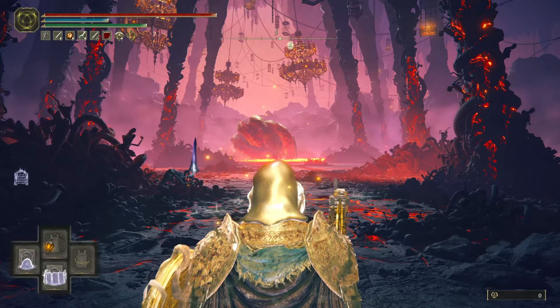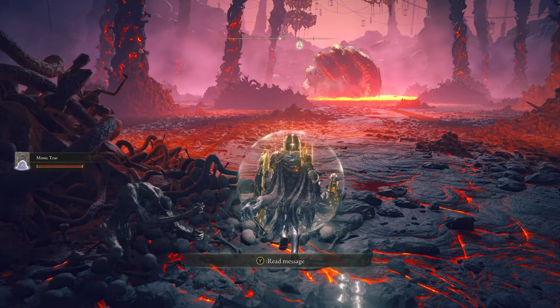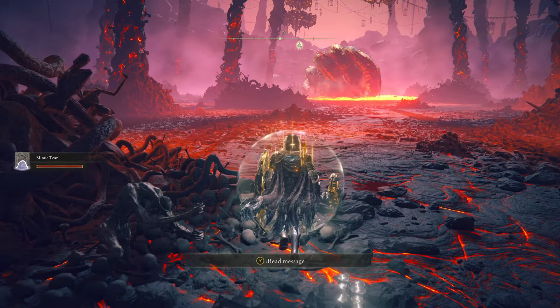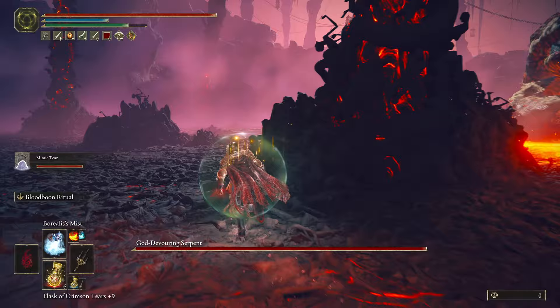The second mistake I realized upon entering the portal to fight the boss: there is a weapon designed specifically to fight it. It's the God Serpent Spear that you get on the left hand side — you see I grab it there. That was another huge mistake. Upon fighting it for about another 30 minutes using this weapon, I realized that you could rank it up.